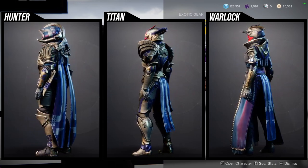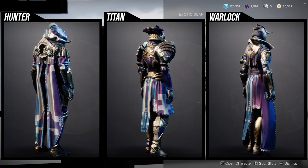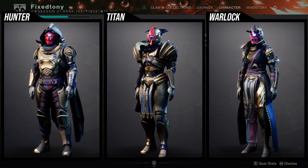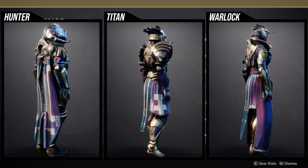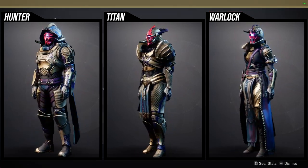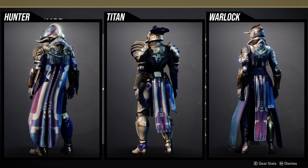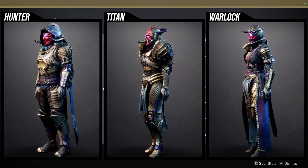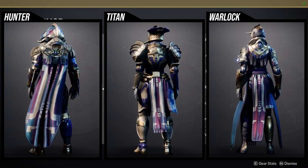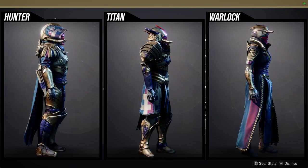I'm not going to point to any particular piece — well, that's a lie. I use the Titan mark quite a bit; it's actually one of my favorites. Let me double-check so I'm not just hallucinating. The Warlock chest piece is really cool, the arms are really good, I use those quite a bit. The boots are okay, I'm not the biggest fan. The bond is boring, and I've actually used the helmet for an oni-style Japanese set.